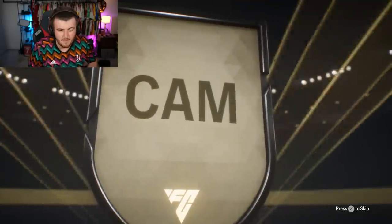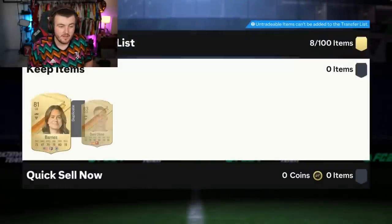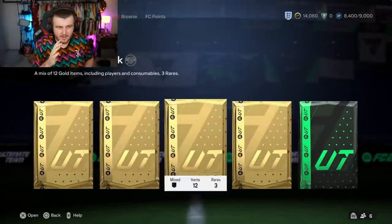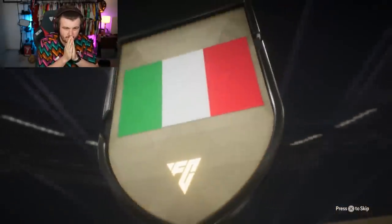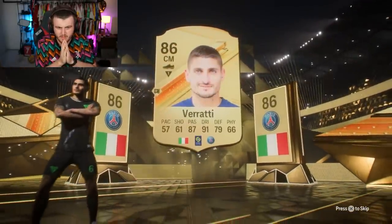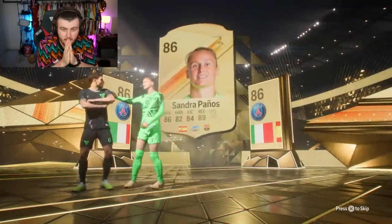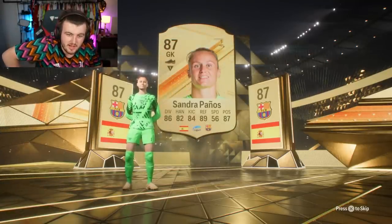Hopefully that 85 times two is what's going to bring the luck. Come on, give us a double walkout EA. Italian centre mid - it's Verratti. Oh, it could be a double walkout - he's quite low rated. It IS a double walkout - I can see a shadow behind the card. Who is the second walkout? It's a woman. Well, it is a double walkout at least. Sadly it's Verratti - he's not even in the game anymore, so we want compensation - and Sandra Panos.